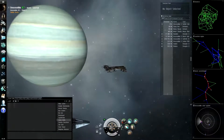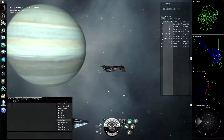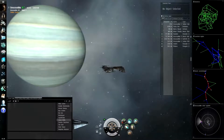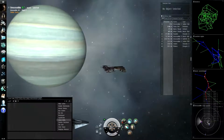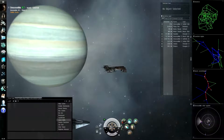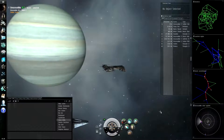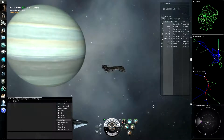By default, F11 brings up this cool window here to the right side of your screen that shows the solar system map, constellation map, region map, and universe map. The only thing that you really need to concern yourself with, at least for this episode, is the solar system map. You can see down here you have all the different stars and asteroid belts and all that that you can warp to — and that's going to help us set up our bookmarks.